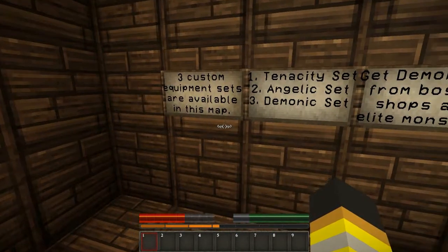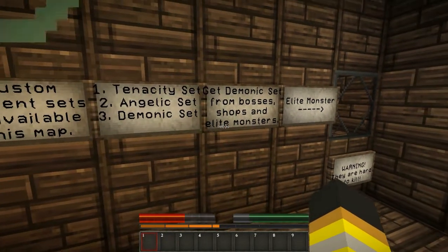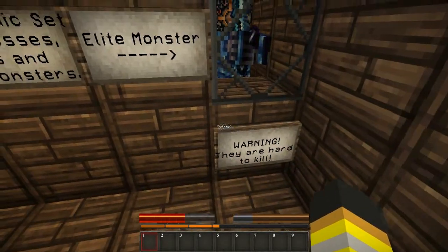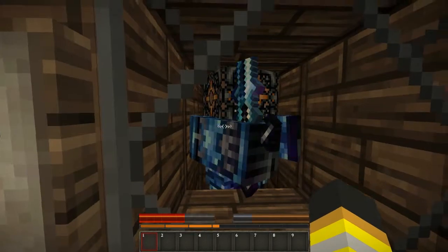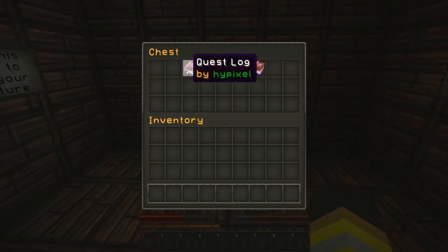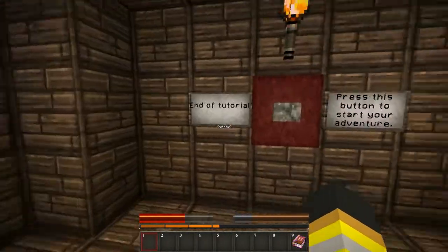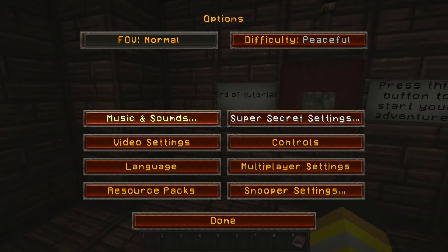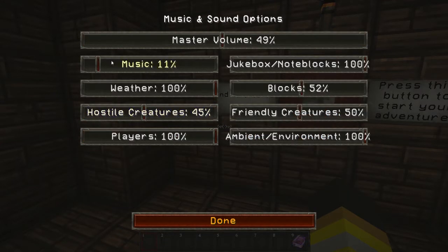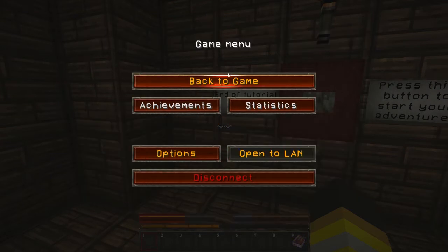Grab the quest log. Three custom sets are available on this map: a nasty set, an angelic set, and a demonic set. This is an elite monster — warning, they are hard to kill. Nice redstone lamp hat, dummy. Take the music. Peaceful difficulty doesn't matter because we're playing on a server and it's set to where it needs to be.